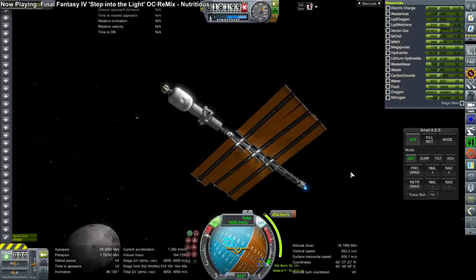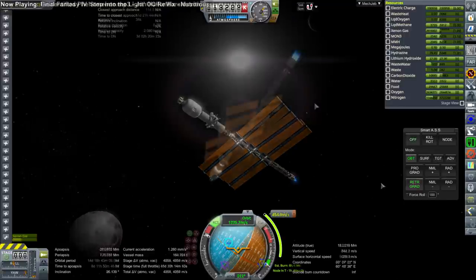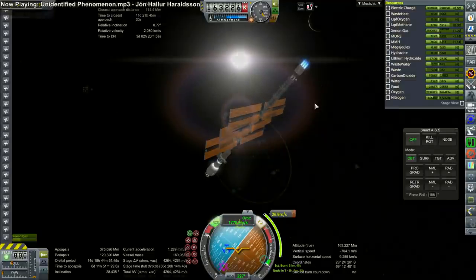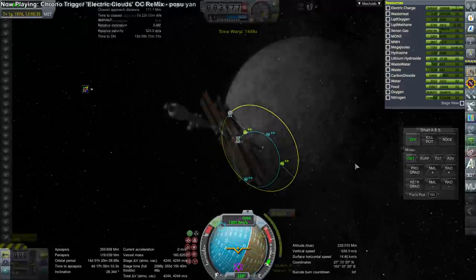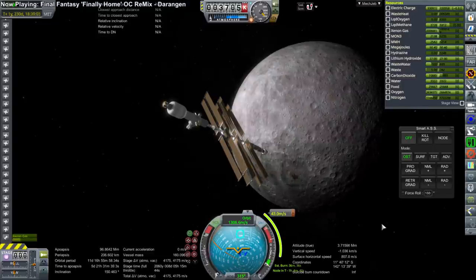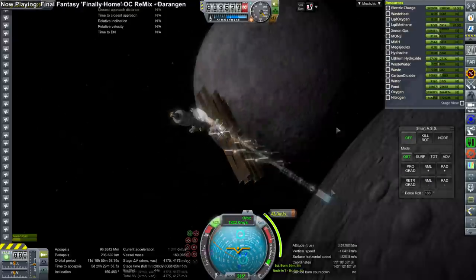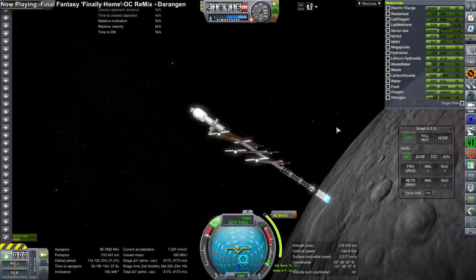Even if you cut the ISP of 3,280 seconds in half to 1,600, it's still more efficient than anything else. The total engine mass is 6.75 tons, and you have to add the solar panels, but it's still pretty good on balance. You can see we're on our flyby of the moon here — the total vessel mass is still huge, and the propellant load is roughly between one quarter and one third of the total mass. A normal chemical transfer to the moon and capture would take twice the dry mass of the vehicle in propellant, so the ion drive is a big win — and fewer shuttle missions were needed to launch it.